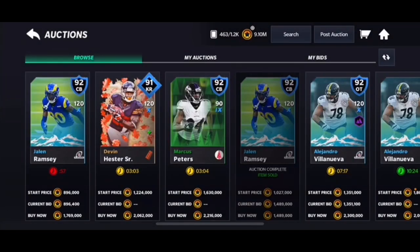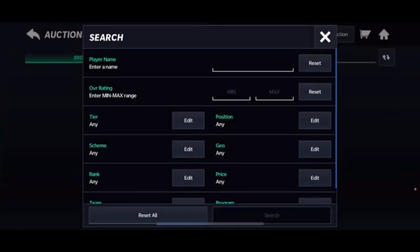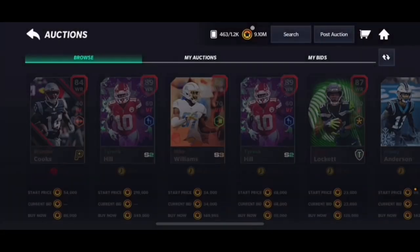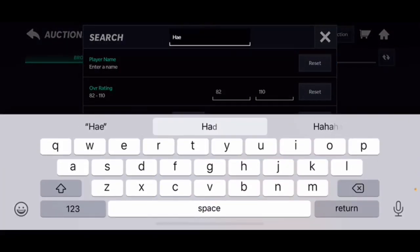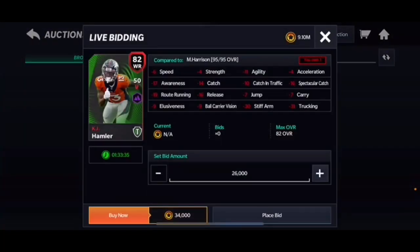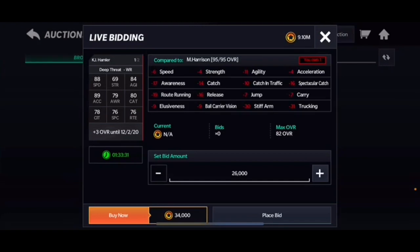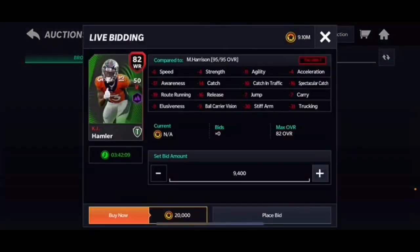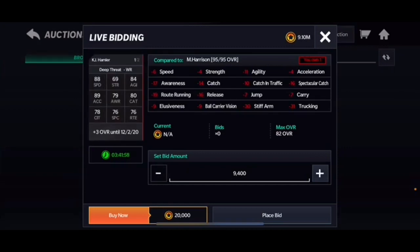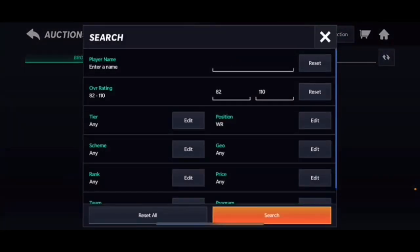Let's go with our wide receivers and start low. There are a couple of lower-end elite wide receivers with interesting stats. The first one is KJ Hamler, 82 overall. This man has 88 speed and 89 acceleration, and he only goes for maybe 20,000 coins. It's just a solid card if you need some speed for certain events or if you're starting out in the game. The speed and acceleration alone is pretty good.